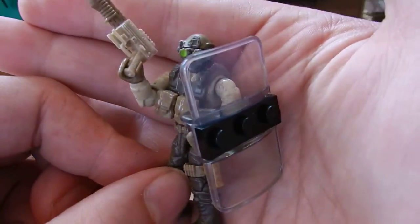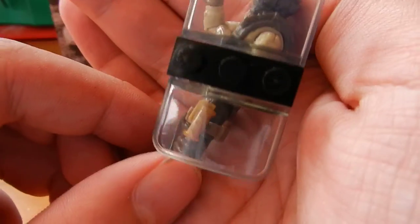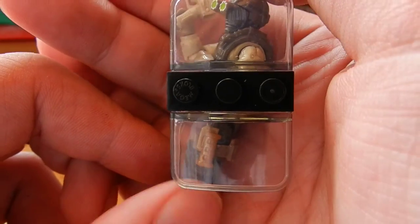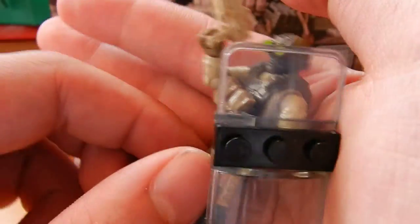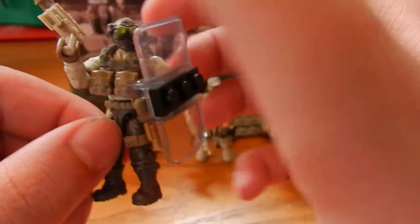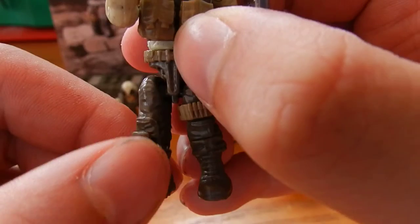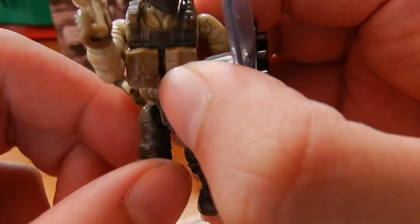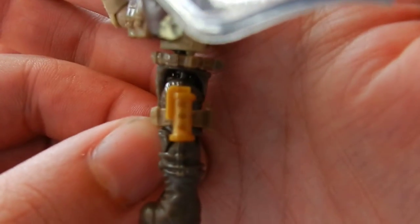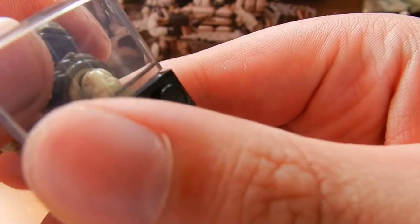The last figure is the assaulter, or that's at least what I class him as. He includes this beautiful riot shield piece — you've seen it before in my review on the tank but I really like this piece. He also includes a shotgun, two dark tan ammo pouches on his vest, and a golden concussion grenade. And he is wearing night vision goggles.